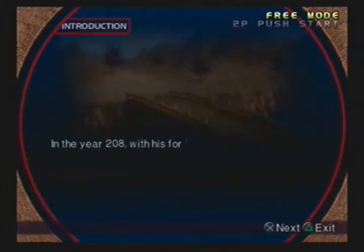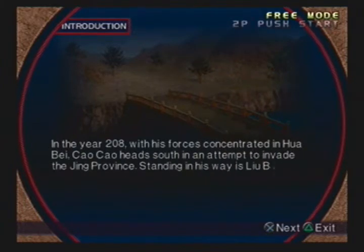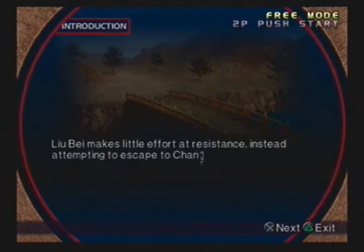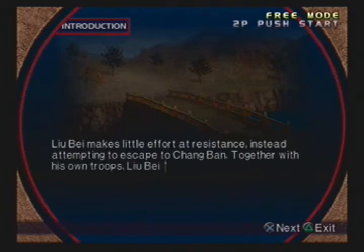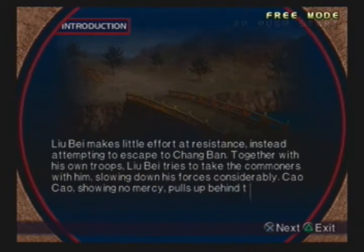In the year 208, with his forces concentrated in Hua Bei, Cao Cao heads south in an attempt to invade the Jing province. Standing in his way is Liu Bei, who is charged with the protection of Fan Castle. Liu Bei makes little effort at resistance, instead attempting to escape through Changban. Together with his own troops, Liu Bei tries to take the commoners with him, slowing down his forces considerably. Cao Cao, showing no mercy, pulls up behind the fleeing Liu Bei.